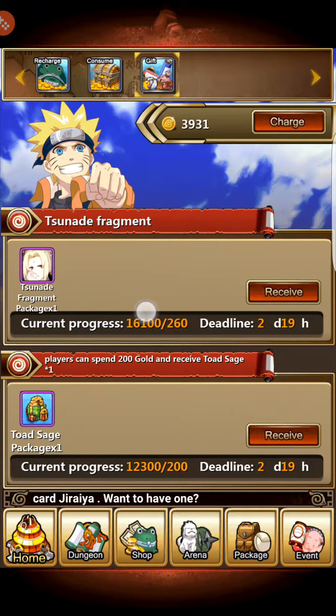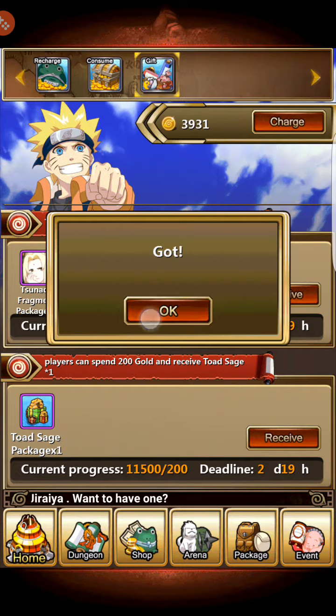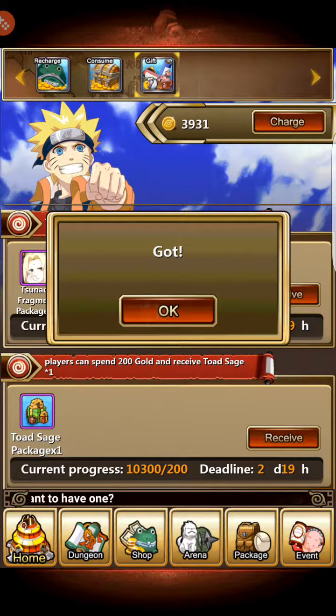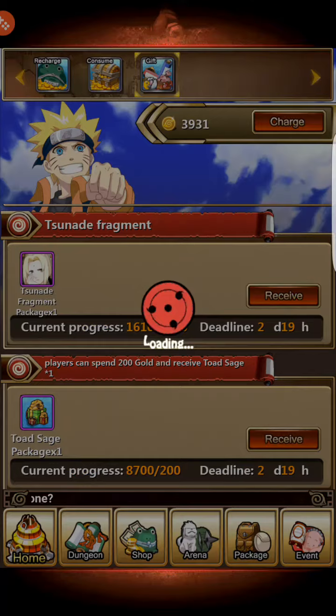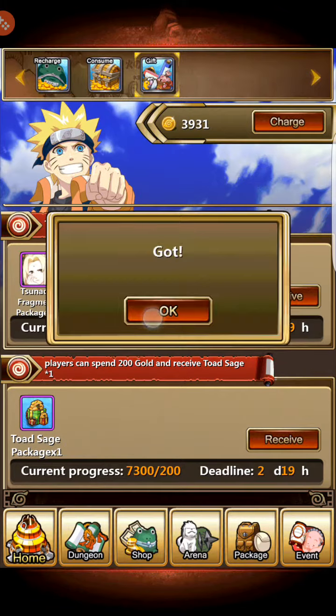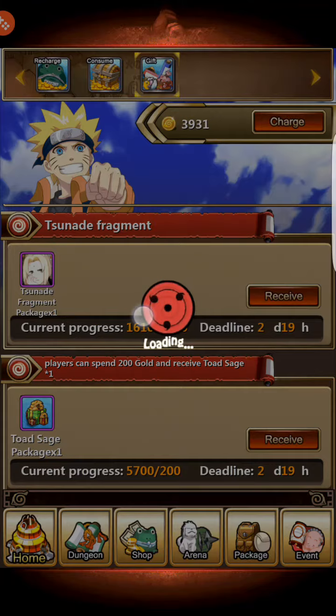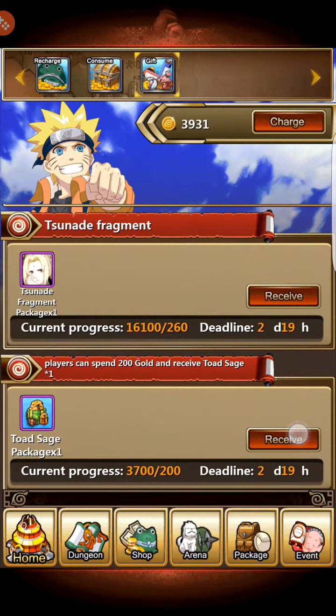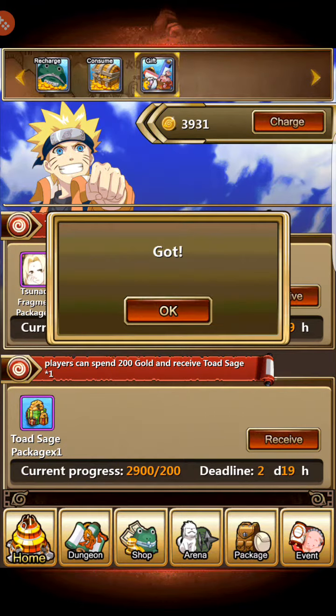You can do a gold 10 draw for one Jiraiya, though I'm not sure if it applies every day. I'd be wary because it may only apply once. Also, the Tsunami fragment package — I found out recently it doesn't transfer to the next week, so if you've consumed gold toward Jiraiya's Tsunami fragments, make sure to get them now. If you don't, you may lose that consumption progress when it rotates to the next legendary ninja.